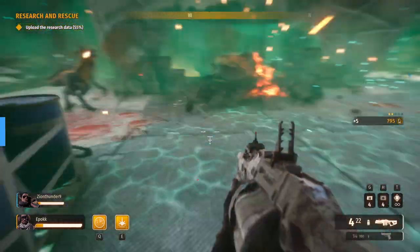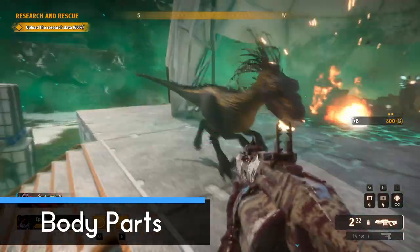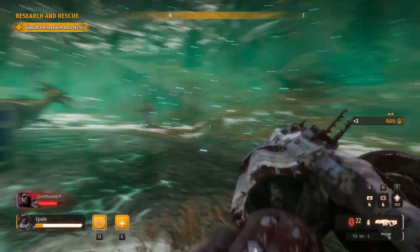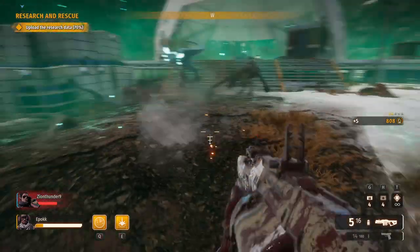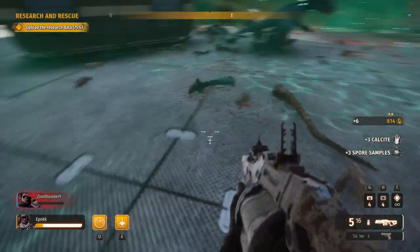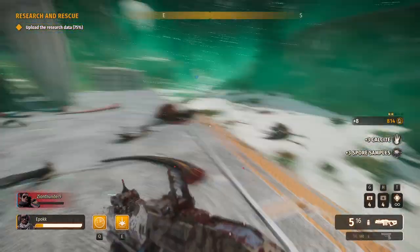When you kill dinosaurs they may drop body pieces. Be sure to pick these up as they'll get turned into research points which you can use to upgrade your weapons. Upgrading your weapons makes quite a big impact so it's really worth watching out for. Typically the body parts will be highlighted in white so you can easily spot them during the carnage.